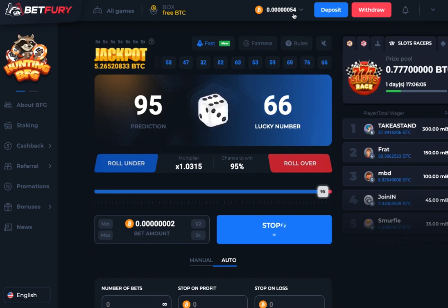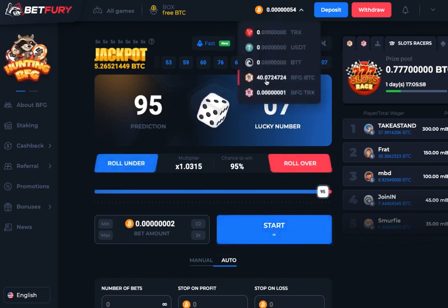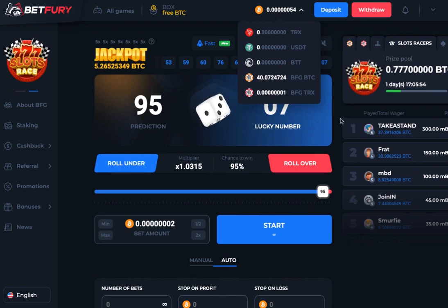I've got 54 satoshis left, and I'm earning more in my free box so I'll replace that and keep climbing. On this demo account I'm going to head up towards 45 tokens and show you over time on this YouTube channel how to grow your portfolio — you start very low and then compound. You can also use referrals to get more people to bet, which earns you more referral rewards too.